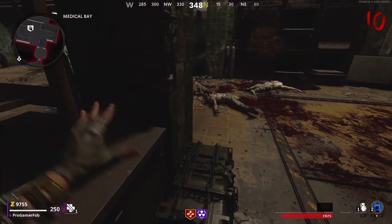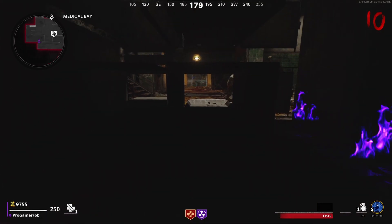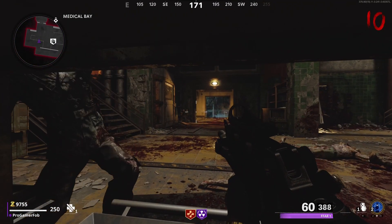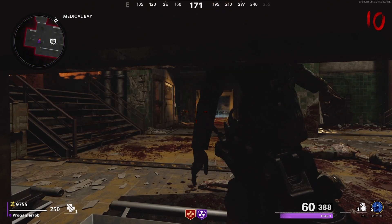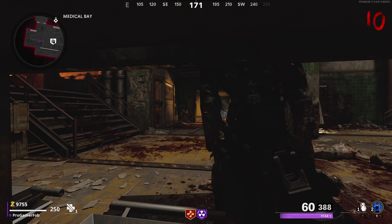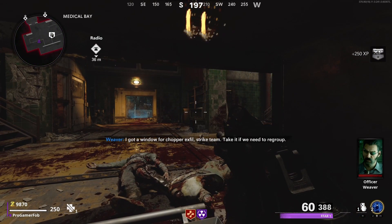If you did the glitch correctly, you should slide right into the wall. All you do is go right up front and just stand there, and all the zombies will pile up in front of you and they won't be able to hurt you. I suggest before you even get into this glitch, upgrade your weapon, get a Pack-a-Punch, and at least get Mule Kick before going in.